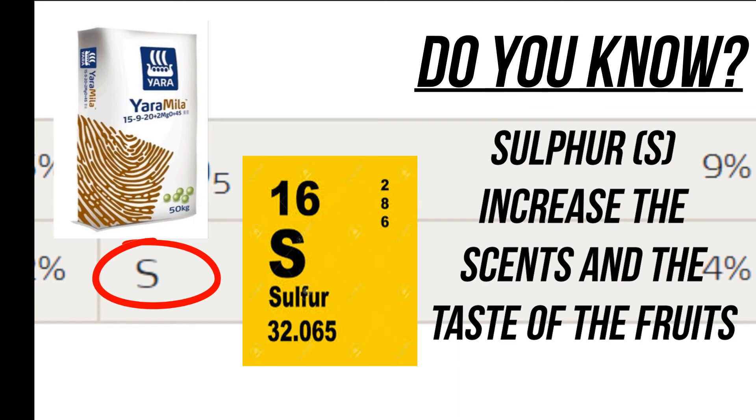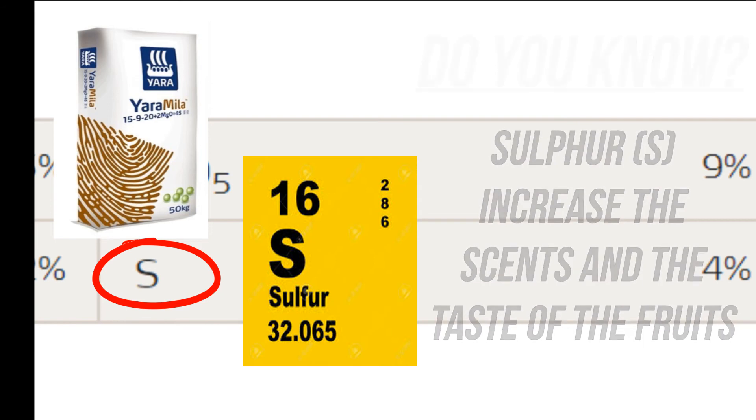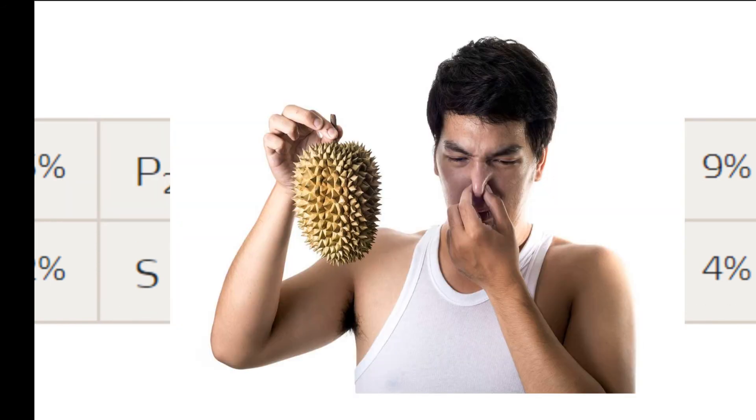Not just durian — for vegetables like cabbages, sulfur will make them crispier. And sometimes you can smell durian from miles away because of the strong sulfur content.